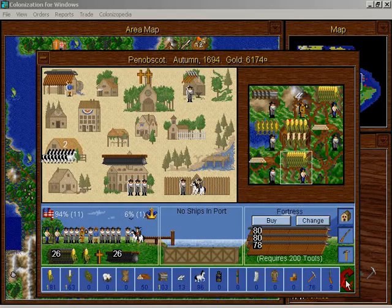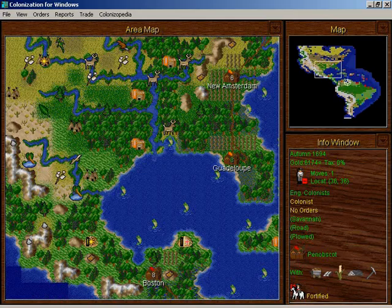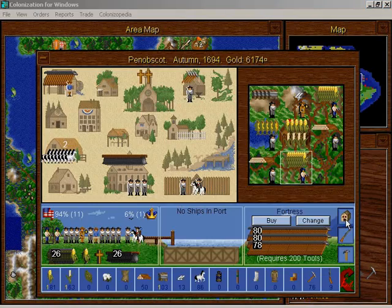I wouldn't have insulted the Dutch by going out of my way to capture it, but the king has ordered us to attack the Dutch, and the best place to do that is Guadalupe. You can't argue with logic like that.